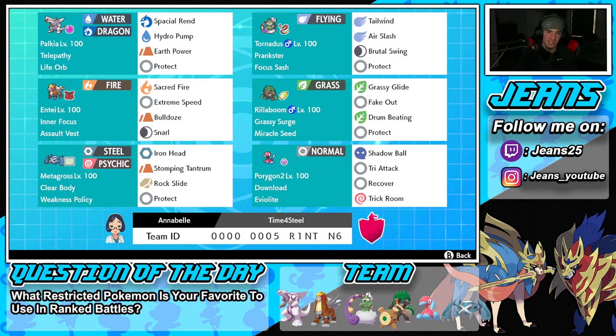Bottom left is the heavy hitter for this team — Metagross. Once you get this Pokemon's Weakness Policy proc'd you can pretty much one-tap Pokemon left and right. It's got Clear Body so Intimidate won't affect it, Weakness Policy as the item, and then Iron Head, Stomping Tantrum, Rock Slide, and Protect — a fairly normal moveset. The final Pokemon in the bottom right corner is Porygon2 with Download and Eviolite, there to protect the team and set or counter Trick Room, with Shadow Ball, Tri Attack, Recover, and Trick Room.